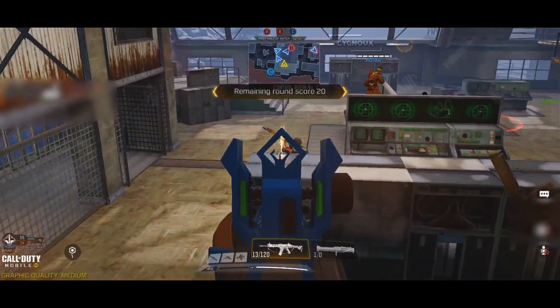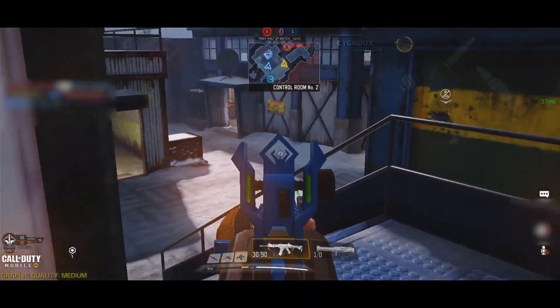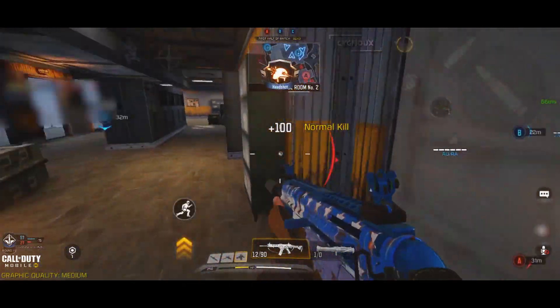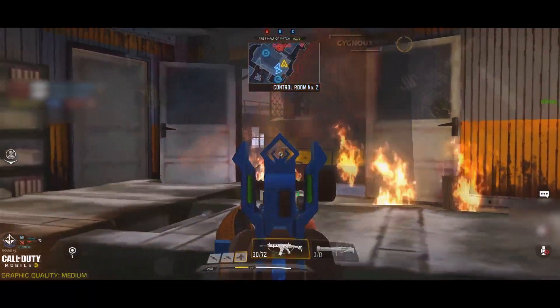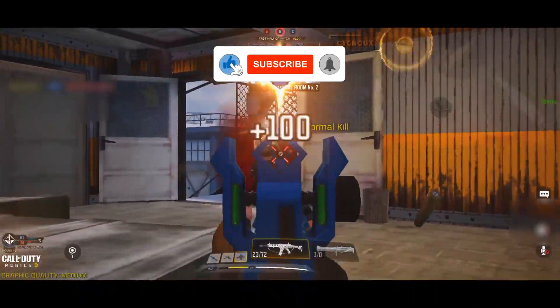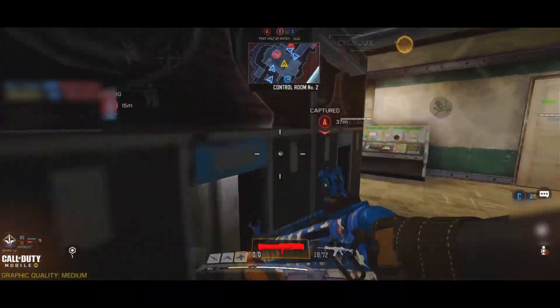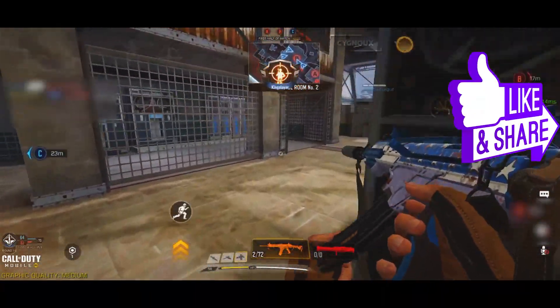Out of the builds shown, I personally liked the first build since with the 16 meter 4-shot range, we can play close to mid range confidently. Otherwise if you're playing around the SMG range, then you can give the second or third loadout a try. That covers the HBR for multiplayer. If you liked the video so far, definitely leave a like, subscribe and press the bell icon to get notified when I upload next. Help the video gain popularity by sharing it around, and let's move on to HBR for the battle royale.